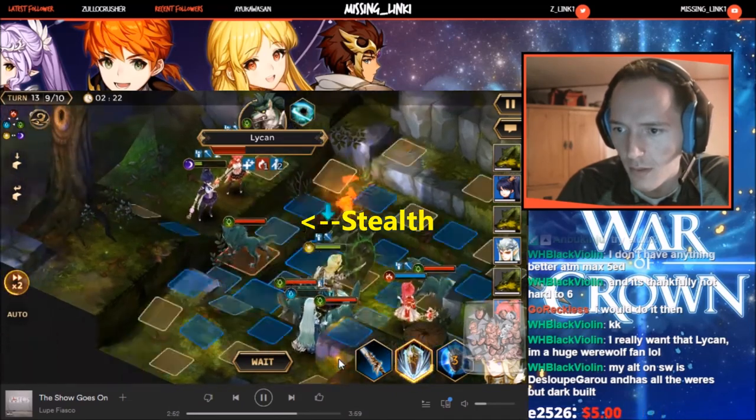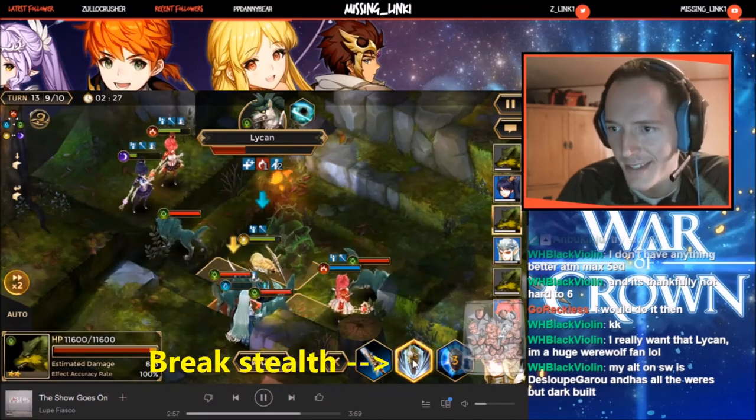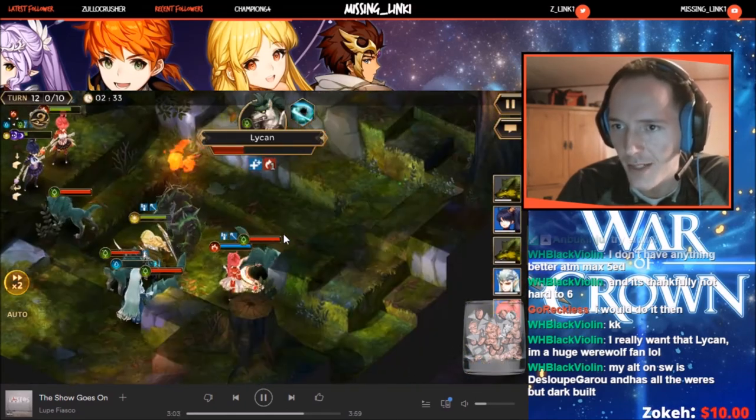Once he's out of stealth, go back to nuking him — just use your big damage right here. Once he's dead, it's over. You don't have to kill the wolves, just focus the boss and then it's done. You'll get your five and six-star gear as a reward.